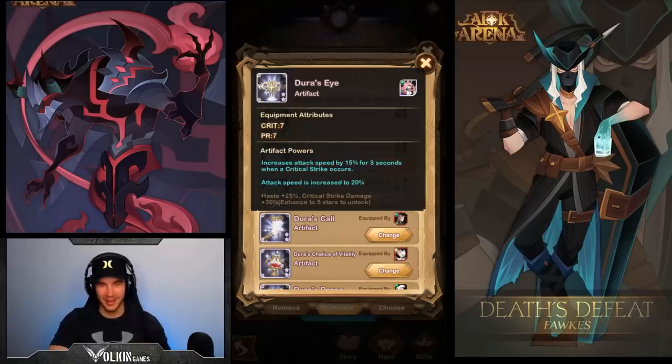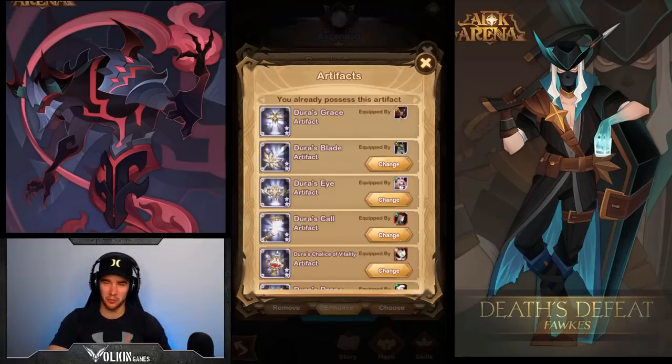Moving on to Dura's Eye. This is the one I'd put on my main attacker in shorter fights — especially things with high crit rate, like Belinda who buffs crit rate. Shemira is sitting at about 50% crit rate at the moment which is pretty nice. Anything like that is really going to benefit because when you do crit you get the attack speed increase, and when you max this one out you get extra critical strike damage. Shorter fights this one; longer fights Dura's Blade — as a general guide.